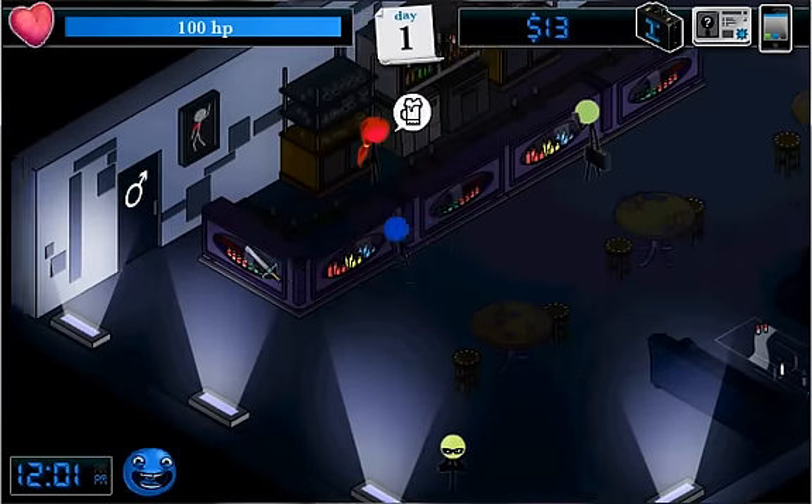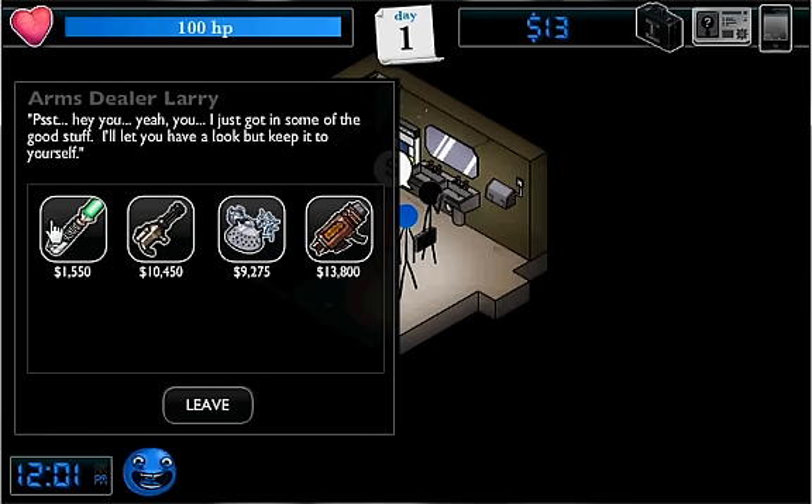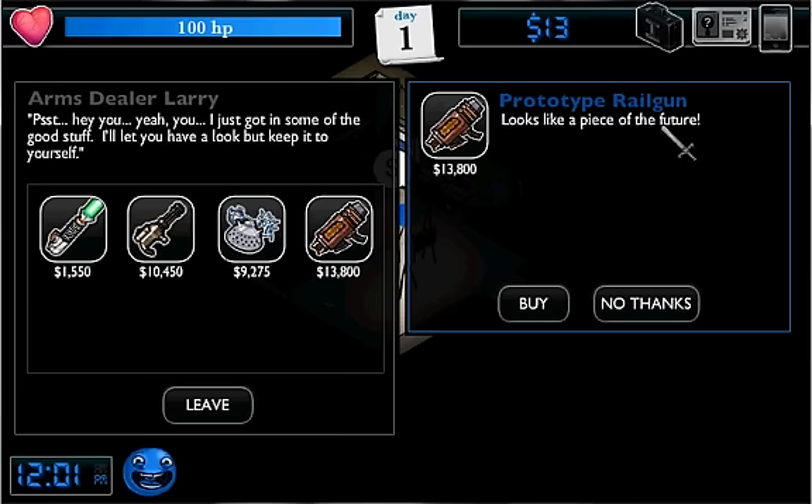You're going to want to go here and go in this bathroom and talk to this guy, and he has the glowy sword, mini gun, electro helmet, and a prototype rail gun.